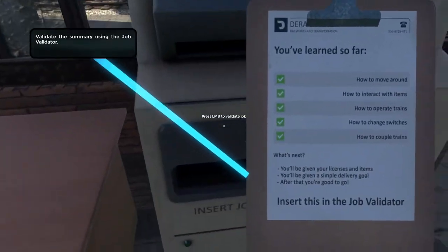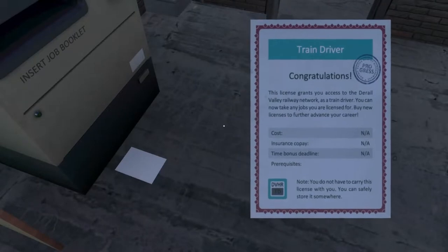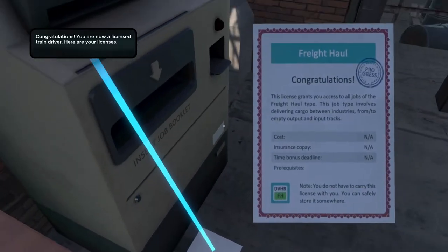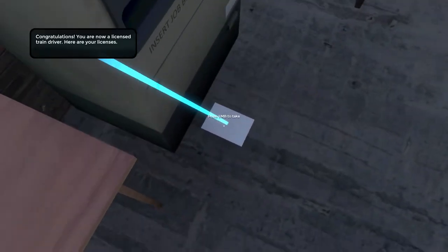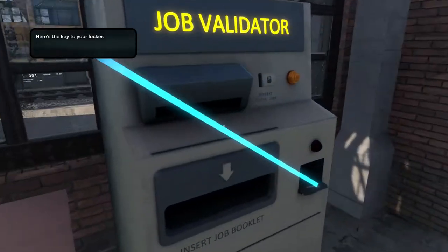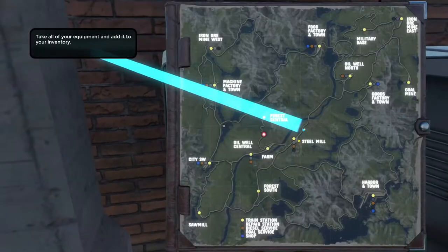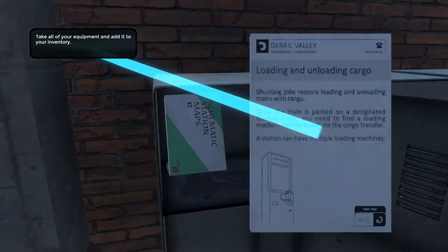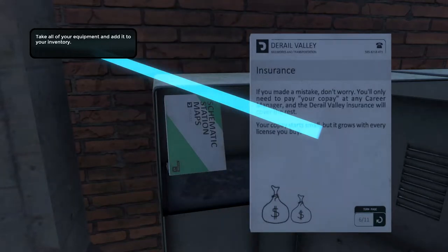There we go. So every time you do a job you've got a job validator — you just chuck it in there and it prints out a little congratulations for you. Freight hauler — so I can now haul freight. Amazing. Now you don't have to keep these in order for them to be valid. And a DE2, which is that locomotive which has been driving out there. Here's the key to my locker. I'll get a map, I'll get a Derail Valley guide which tells you all about the different things — finding jobs, accepting them, loading and unloading, different fees, insurance, service.